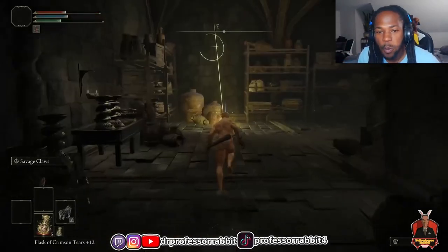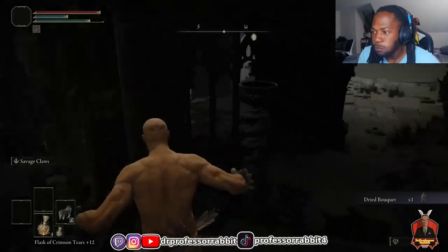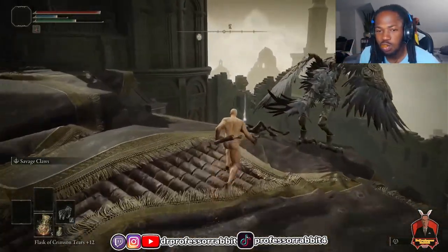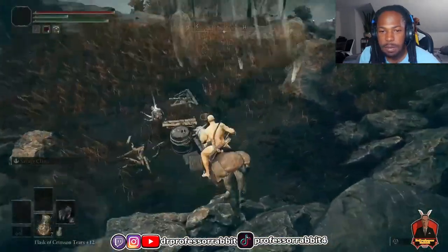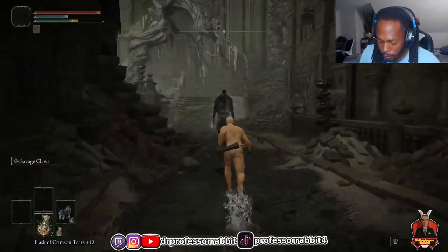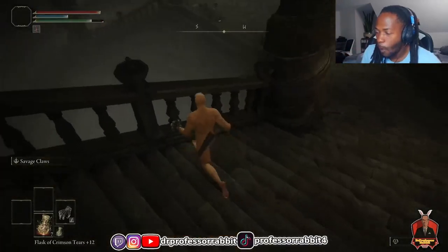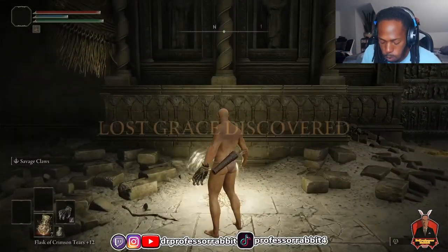I jumped over some nearby rubble into a secret room, got grabbed by a bug enemy, but mashed fast enough to escape. Inside I found another Skydew Tree fragment, and right outside I picked up the Dried Bouquet talisman — a 20% damage boost for 30 seconds after a summoned spirit dies. Along the rooftops with the stone board enemies I picked up three level two smithing stones. After some trial and error, I ran past all remaining enemies and made it to the checkpoint outside the Dancing Lion fight.